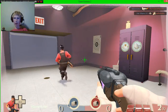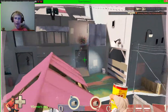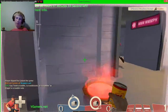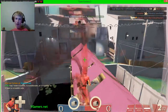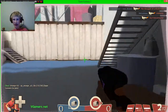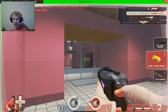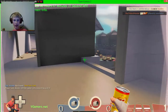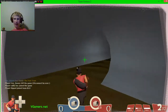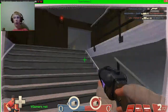Now we have the Bonk Atomic Punch. The reason why this is the best secondary is because it makes you completely indestructible. Watch this — no one can hit me. And just by doing that I get hype built up, so I can just get criticals just like this.